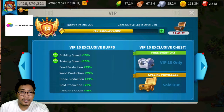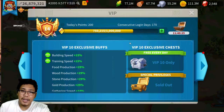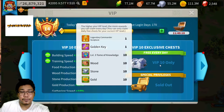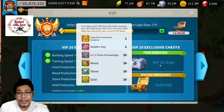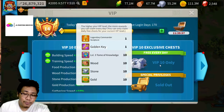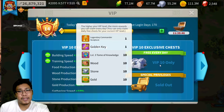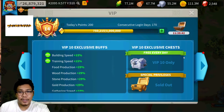Starting from VIP 10, things get really good. You get building speed and training speed again, but in your daily purchases you can now get one additional legendary commander sculpture every day. We all know it's really hard to get legendary sculptures, so getting one per day is a big help to level up your commander skills and make your commanders much stronger.